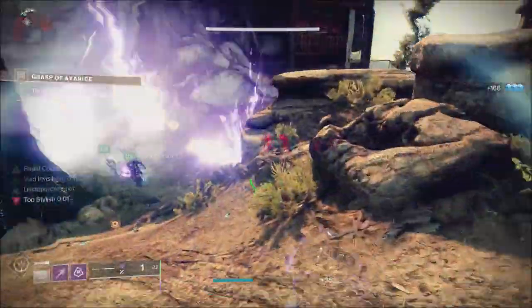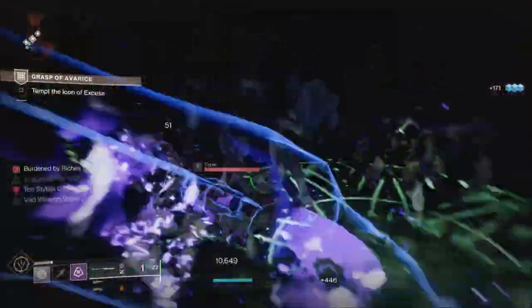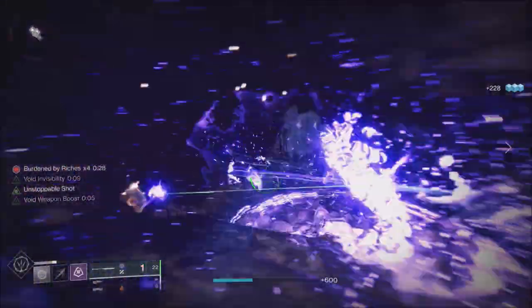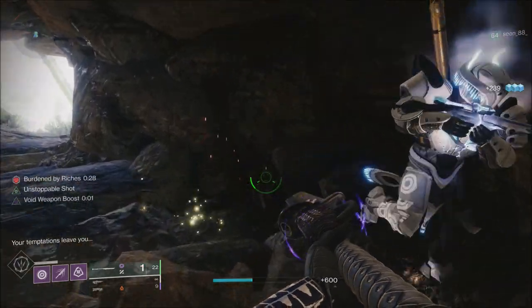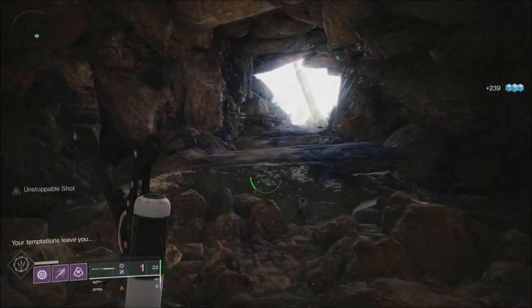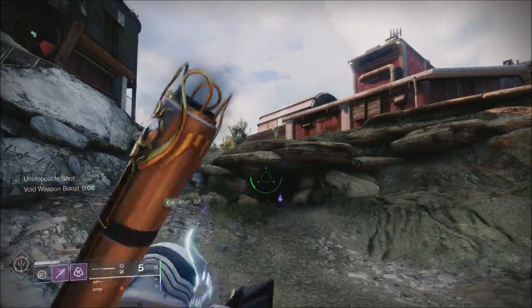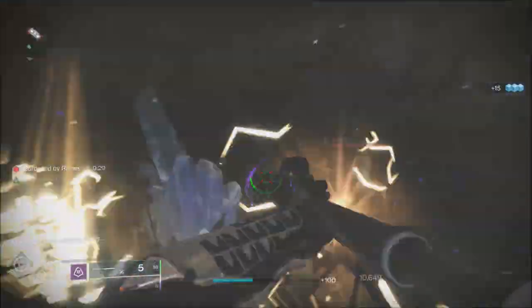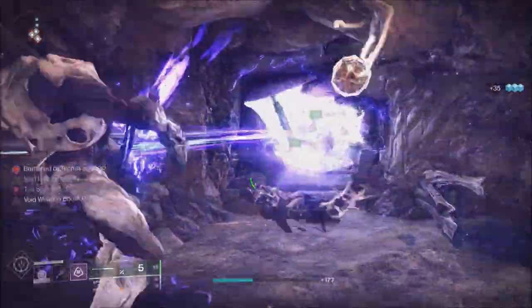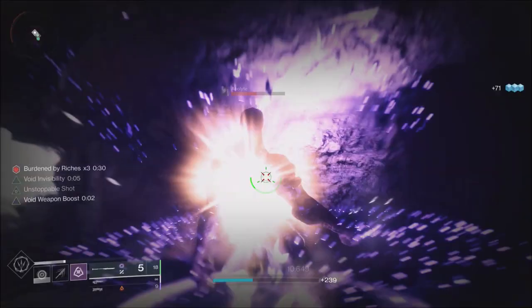Let's talk about some of the things we can expect to see in the store tomorrow for bright dust. There will be several items returning that we've seen in the past, like the Track Shell — a 30th anniversary shell — the Van the Fantastic ghost shell, and also the Forerunner ornament. There are also a couple of new things added since Season of the Risen began: the Maximal emote, the Time Honored shader, and the Sight sparrow.